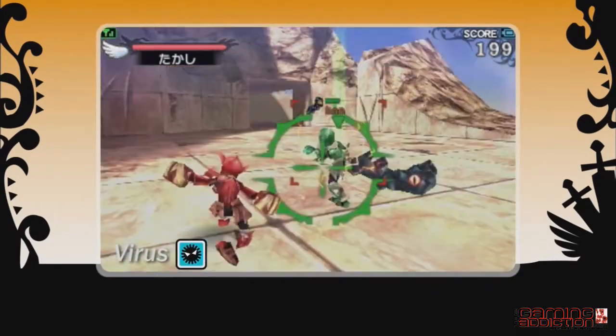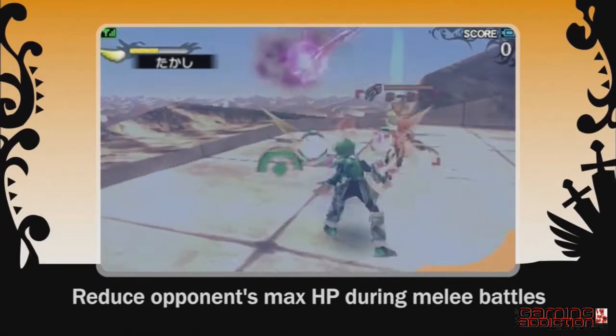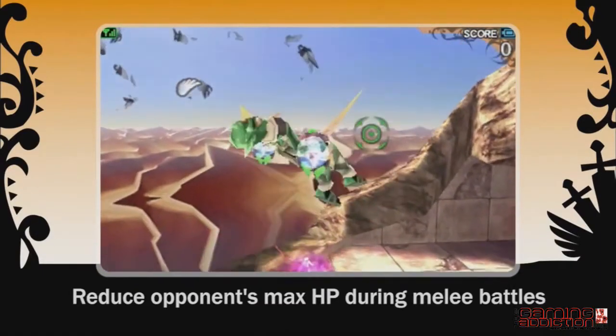In close quarters battles, the melee weapon plus virus combination can lower an opponent's maximum health and paralyze them to gain the upper hand.